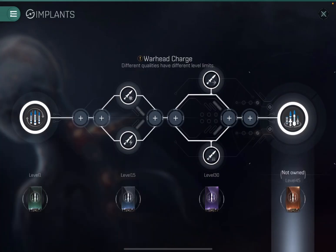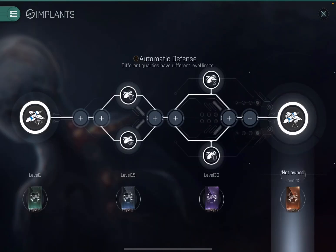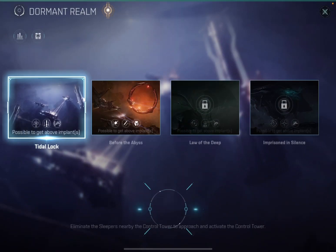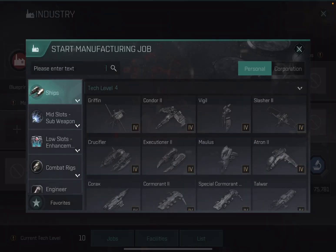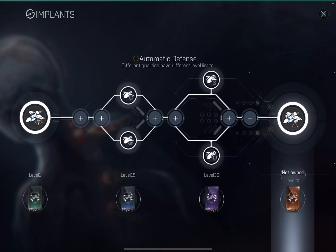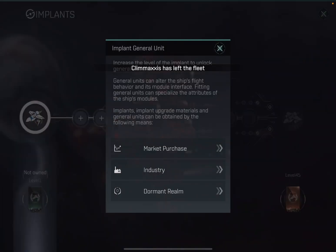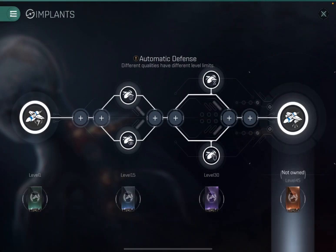This is the new buildup screen. I took a picture because I want to study it, but I did figure out what's going on. The first one I'm going after is the automatic defense. If you look at the bottom of the flags, those are the different implant levels: level one through five. You need to start with the green level one — that's the implant you have to make first. From this screen, if you own it, it won't say 'not owned' and you can install it.